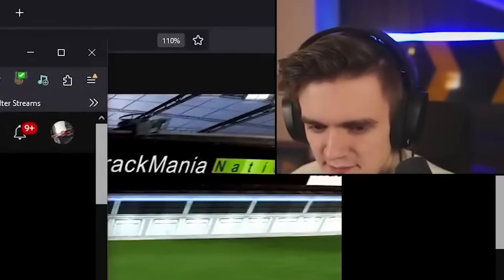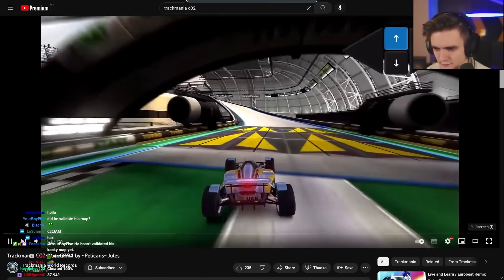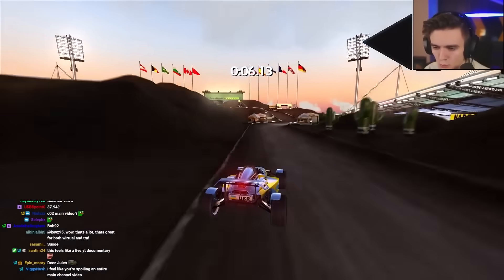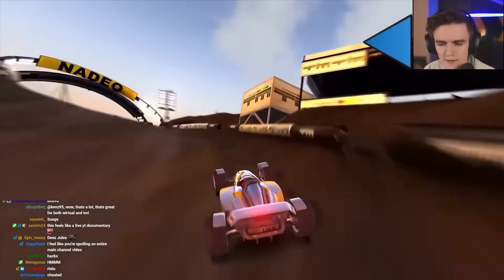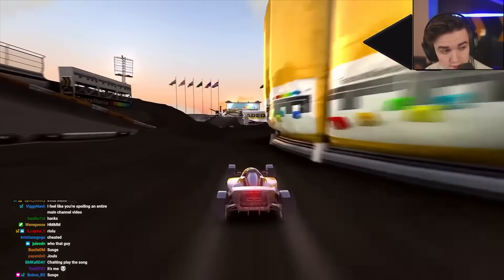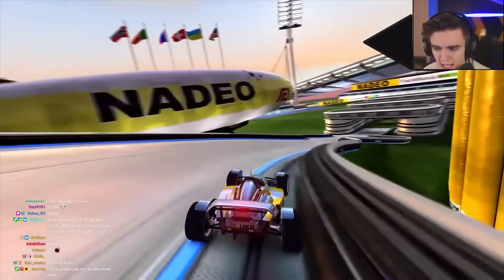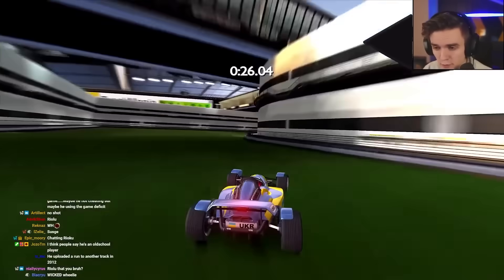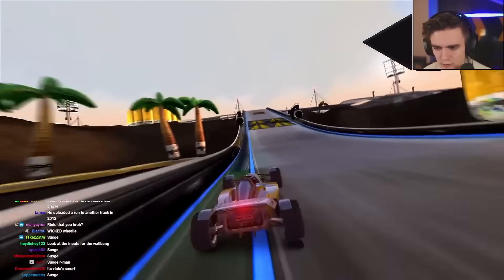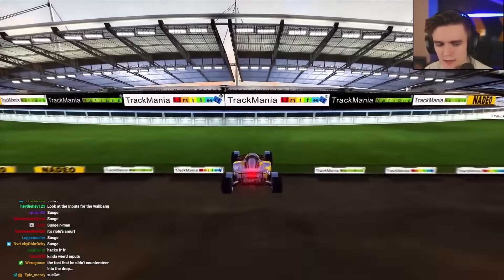And then something interesting happens. A player called Jules posts this run to the leaderboards just out of nowhere — 37.94. A player that no one has heard of. He gets the wallbang, drops off the road, no landing bug. He is one tenth ahead of the Yawn shortcut we just saw. Good turn there, goes wide for the road entry, reduces air time, and manages to beat RaceHunts by 300ths of a second.